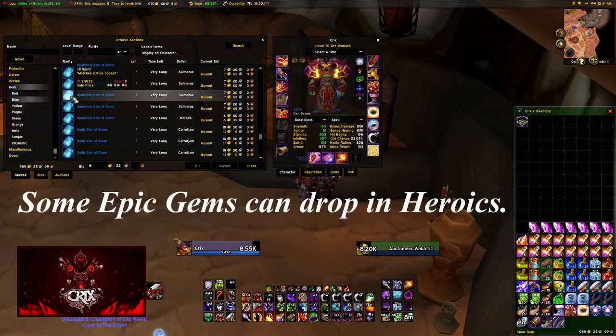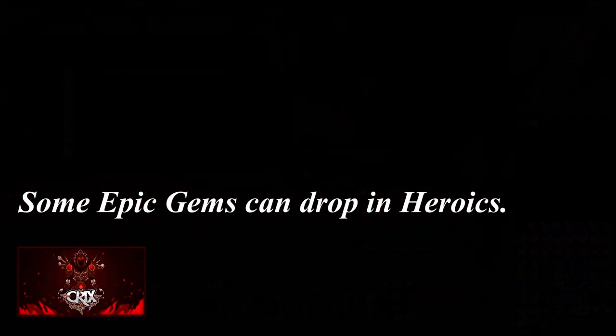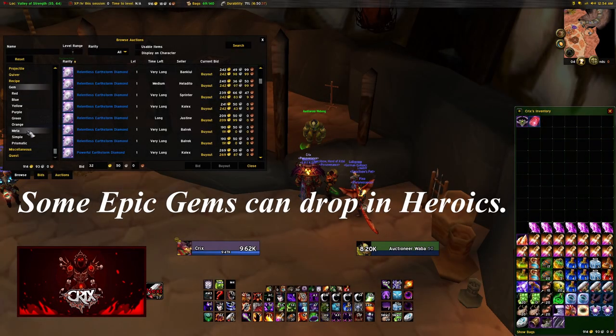With T6 content, jewel crafters can start to cut extremely good purple or epic gems. Obviously the better the quality of the gem, the stronger it is — and as you can imagine, the higher the price.